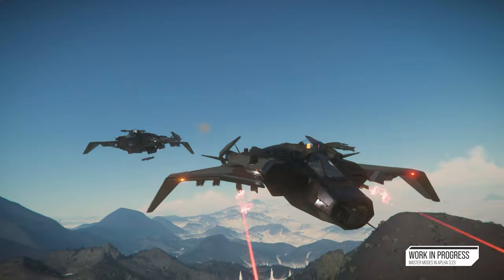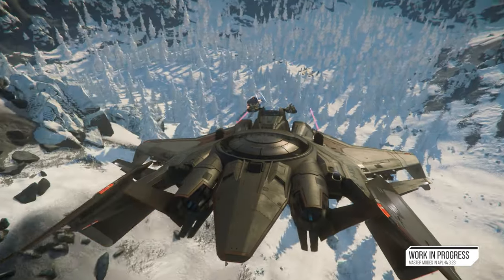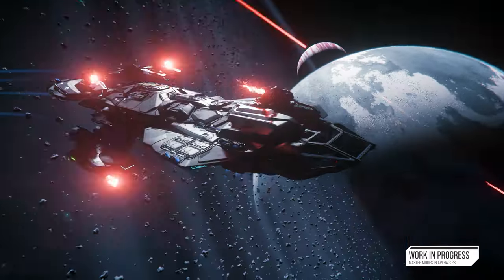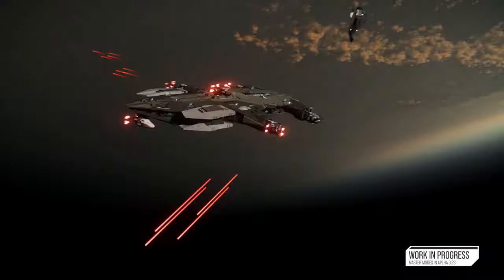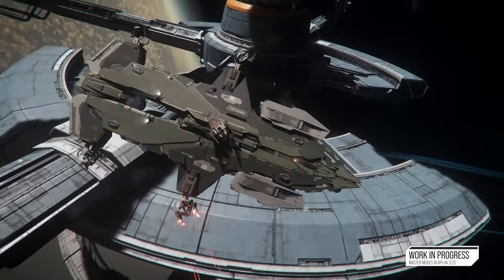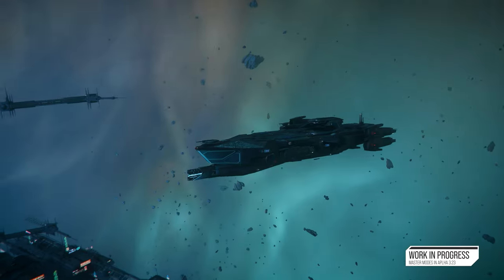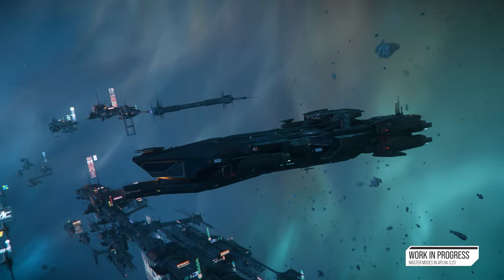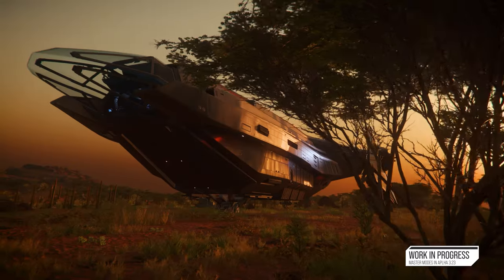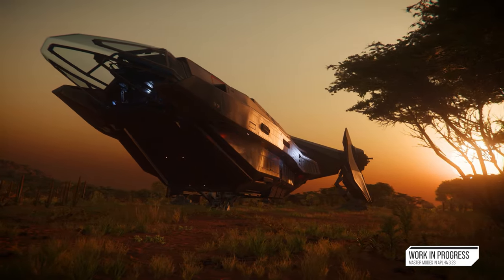At the other end of the range are fighter-bomber tunings, which trade agility for durability. Beyond fighters, we have gunboats for constellation-sized ships, corvettes for something like a Hammerhead — our anti-fighter corvette. Frigates are the biggest ships players can control right now: the Idris, the 890 Jump, and ships like the Carrack. These are frigates — very big ones — and they'll also have tuning variations based on the brand or purpose of the ship.